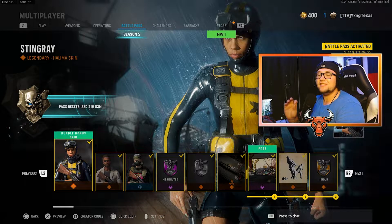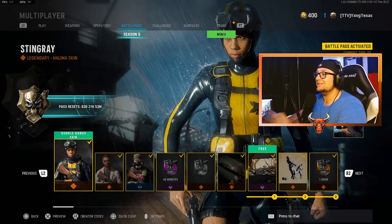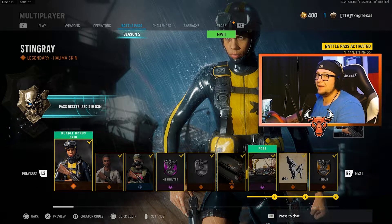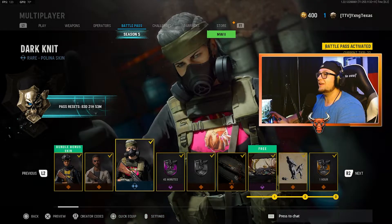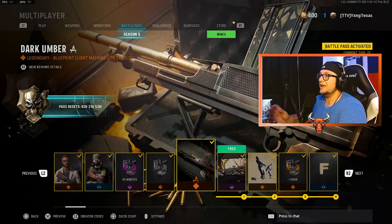So here we have the Season 5 Battle Pass. I bought the Battle Pass bundle that comes with 20 free tier skips. At tier 0, you get quite a few things. This skin right here — the Stingray for Halima — you only get if you buy the Battle Pass bundle. But at tier 0, you get the Ivory Mystique skin for Raul Menendez, one of the new operators in Season 5. The Dark Knit skin for Paulina. Double Weapon XP for 45 minutes. The Season 5 XP boost. And finally, the Dark Umber Blueprint for an LMG.